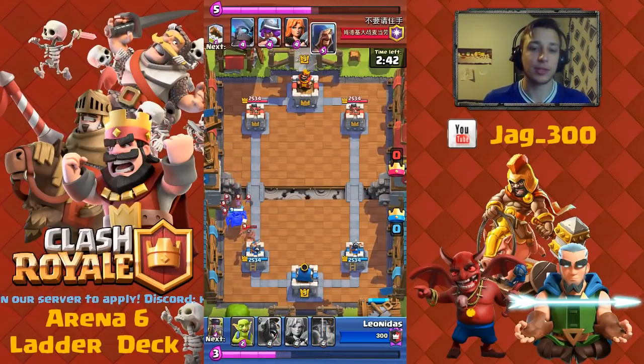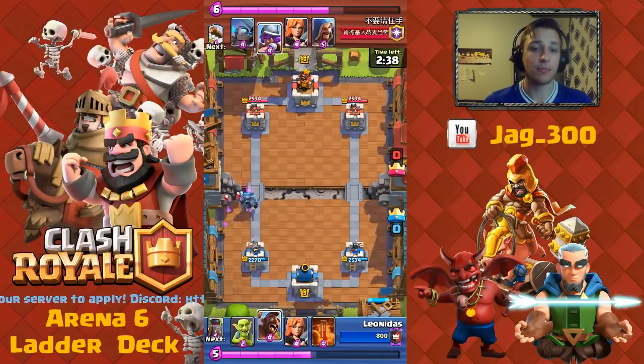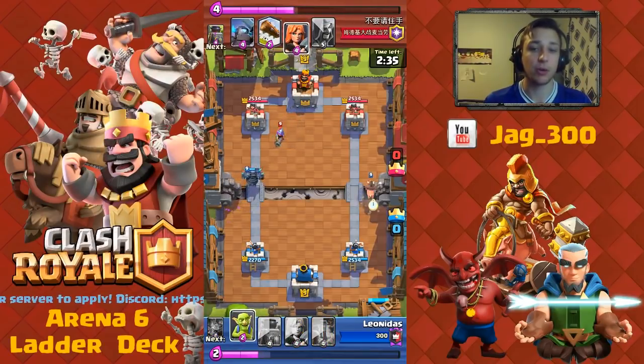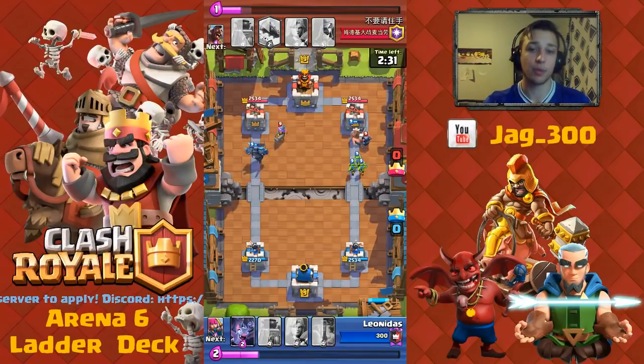Whenever you see a Hog, you have two options with this deck: either use the P.E.K.K.A. like I did, or the Furnace. The P.E.K.K.A. is a great one — stops anything, they get one hit and that's it, and then you can do a counter push. This is where I use the Hog on the opposite side because now they're a little bit preoccupied with the P.E.K.K.A.